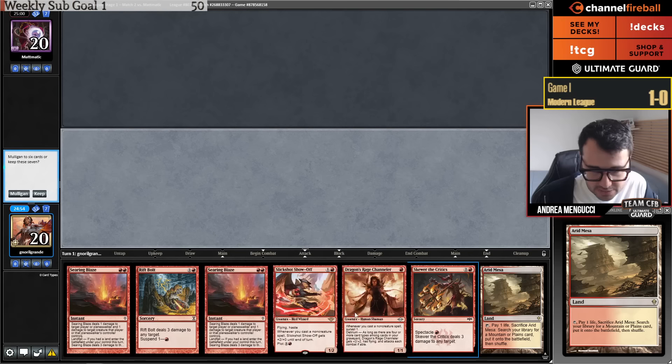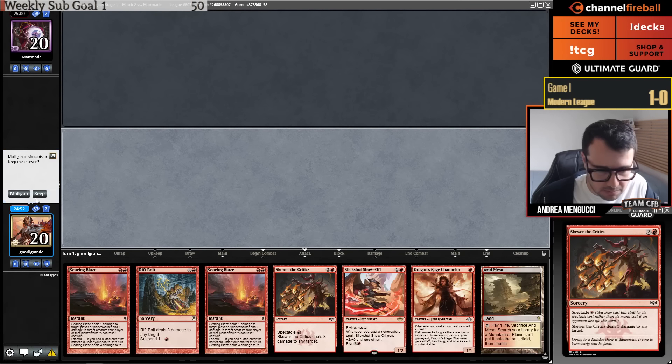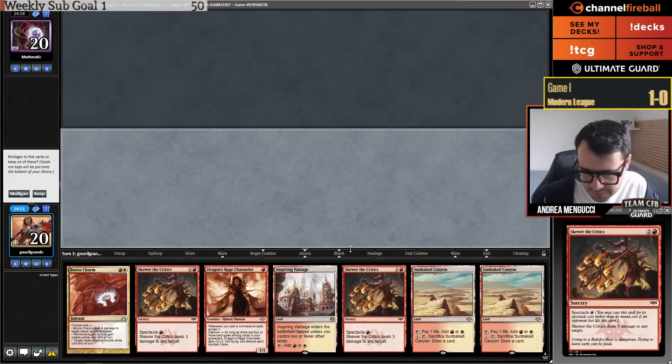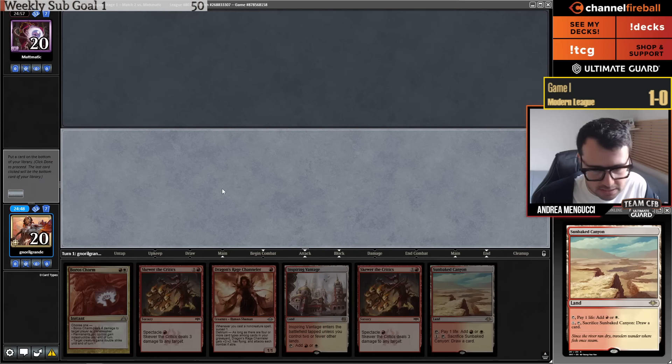This is a hand with too many two-drops to keep, so I'm going to mulligan. Perfect — keep, bottom a Sunbaked Canyon. Let's go.